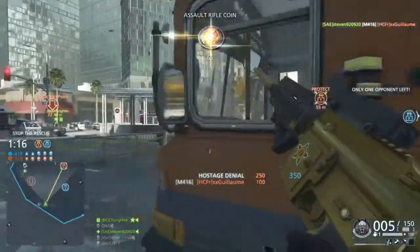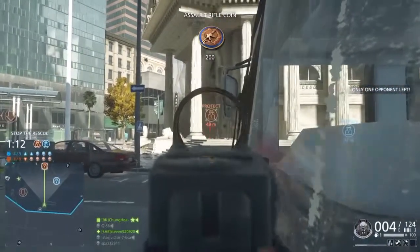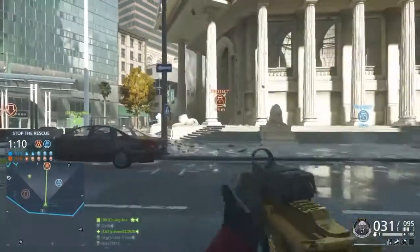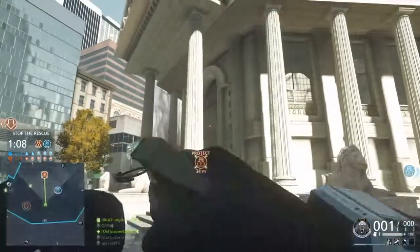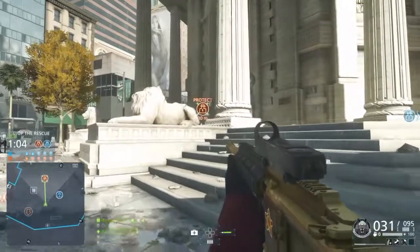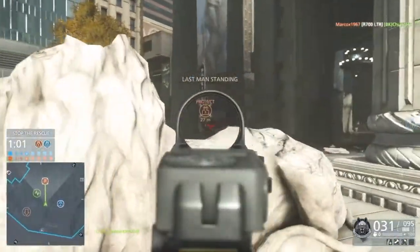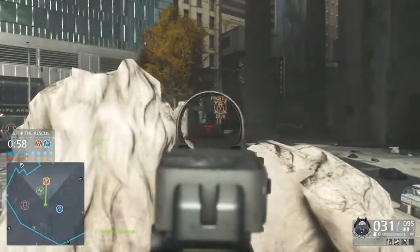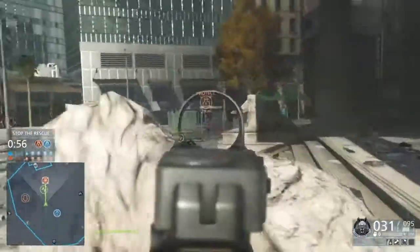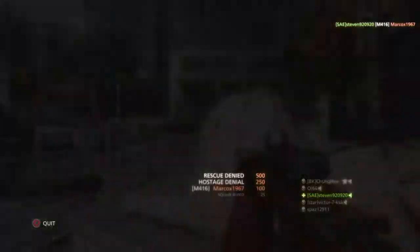Unlucky for that guy — he didn't even see me there. I was shooting at that guy but I wasn't getting any hit markers, so I threw a grenade. I noticed then that the guy was on the other side of the building, so unlucky with that grenade. As you can see, there's a sniper — no need to rush him at all. He has a one-shot kill on me, so I waited for him to expose himself and got an easy kill.